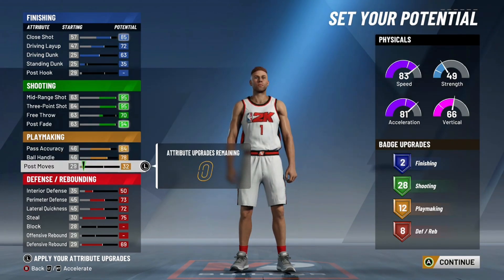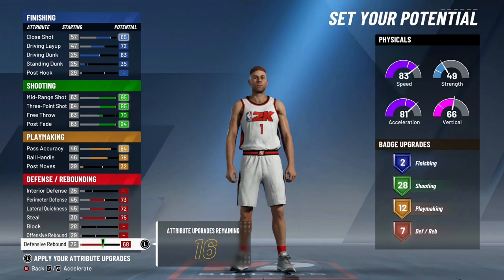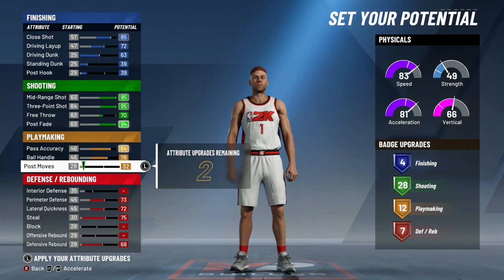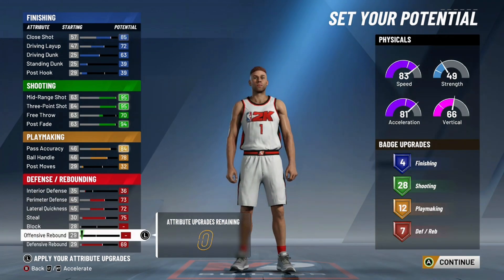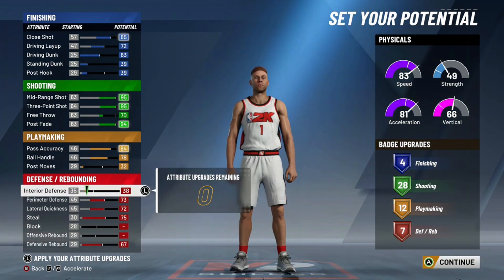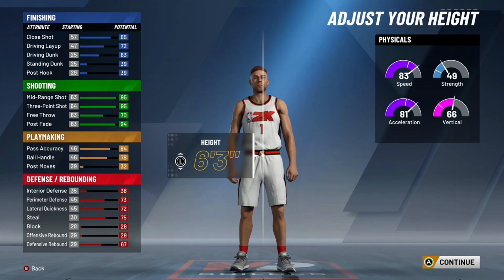Then I see you could get a finishing badge, so I'm thinking — what if we just make this a lesser defensive build in order to get some finishing badges? As you can see, we can get around like four — a decent amount. Interior defense would be nice to have but it's just too hard to manage. Right there are the ratings you're going to want — take a mental note of that. As far as pure sharp build, this is definitely the way to go. I think this is my third best point guard build. Ball handling is not really going to be the end of the world in this game.